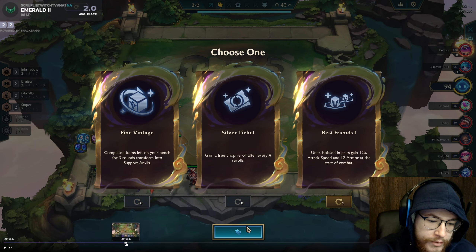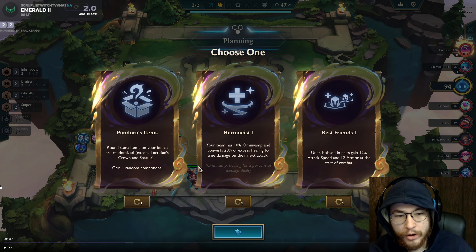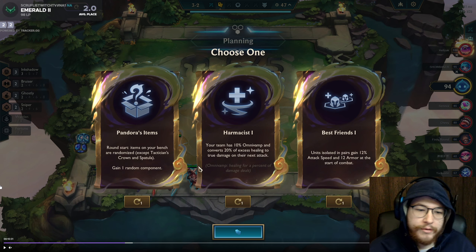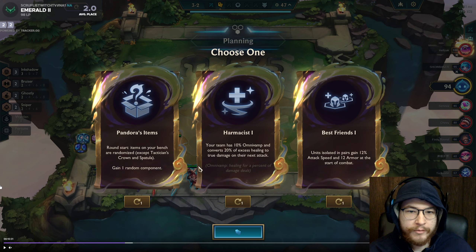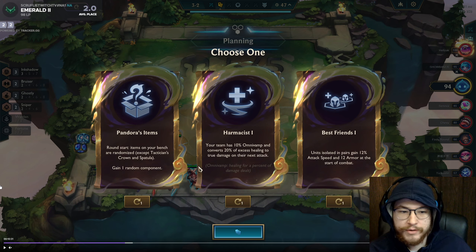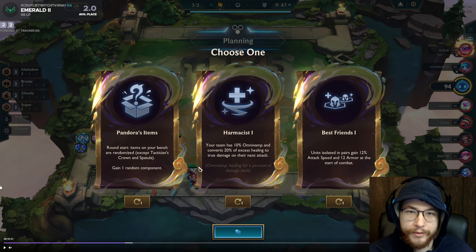Another rule of thumb: Pandora's Items — we already have all the items we need, so I don't need it. If you go Pandora's Items, you usually want to take it on 2-1 so you can tailor items for the whole game. That way all of Stage 2 you can take losses without being forced out of your gameplan. A good example: if you're playing Yone, rock double Gargoyle's and Bloodthirster to get that giga-BiS. Same thing for duelist or Volibear.